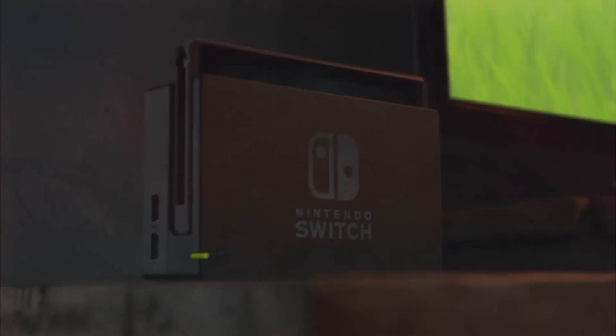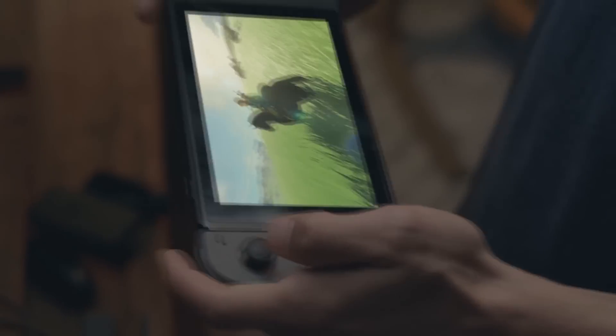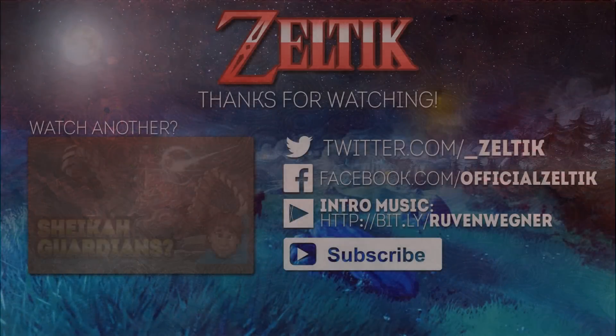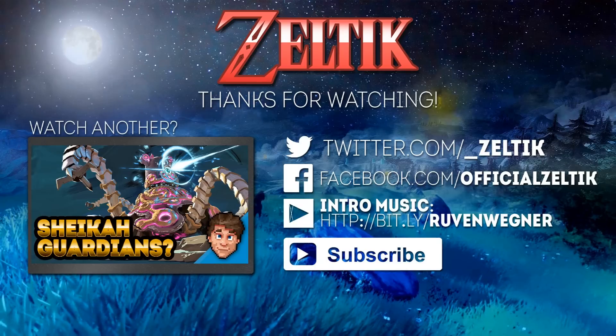Aside from this, there really isn't anything notable to do with Breath of the Wild in the Nintendo Switch reveal trailer. Overall, I'm really, really happy with the look of this new console, especially the amount of third party support that it appears to have. What do you guys think of the console and the new snippet of Breath of the Wild footage? Leave it in the comments below. Cheers guys, and I'll see you next time.